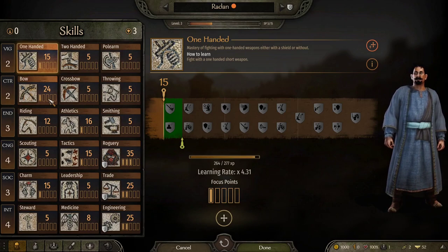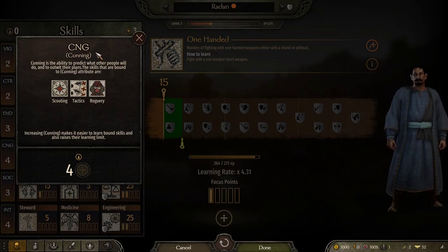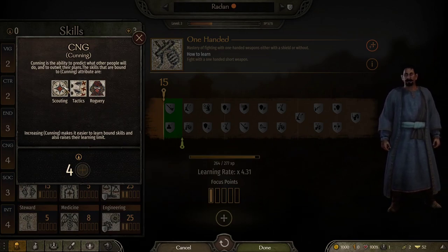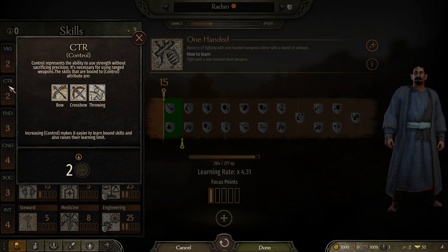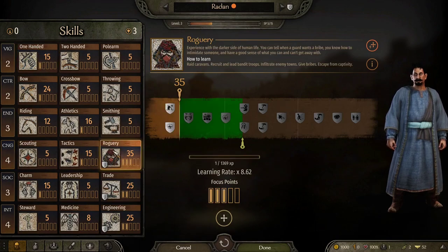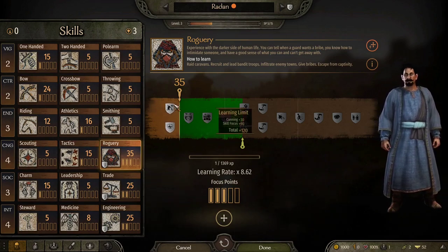Now the question is, what is this and what does it really determine? If I have like Cunning at four, it makes it easier to learn those skills and it raises their learning limit. And then you can see what skills are related to it. So if I click on Control, it shows the skills that are related to that attribute. Right now my Roguery — if I look at this — I've got 35 points in it.